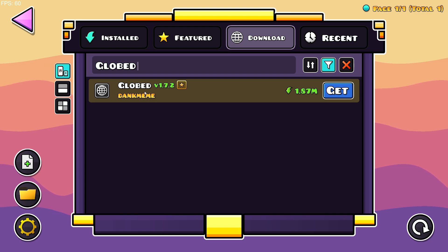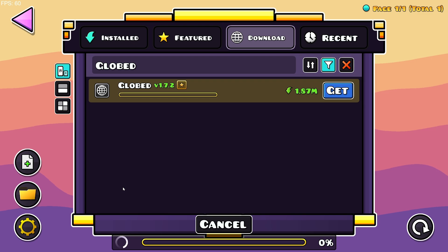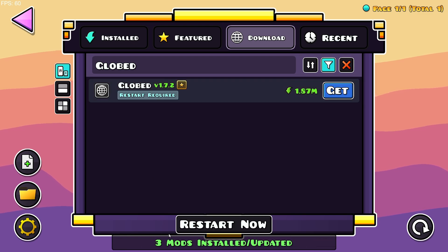Globed is a multiplayer mod for Geometry Dash. Click get and install — it's going to download the mod itself as well as any dependencies that the mod requires to function. Then you can just click on restart now.